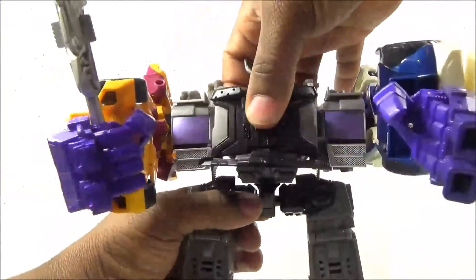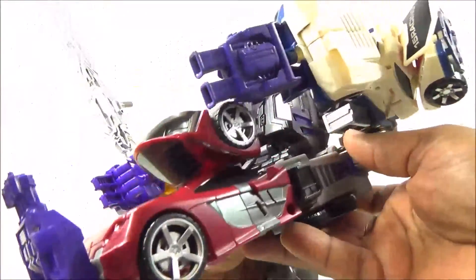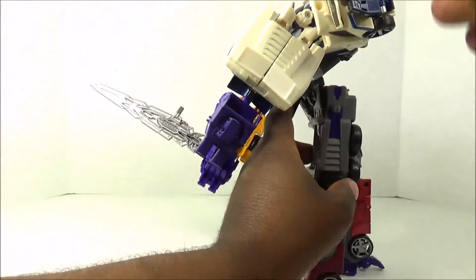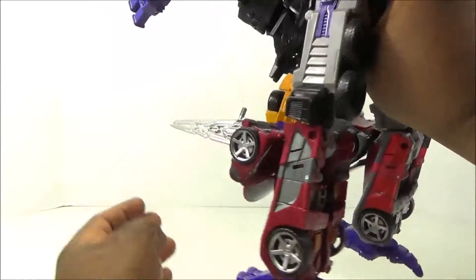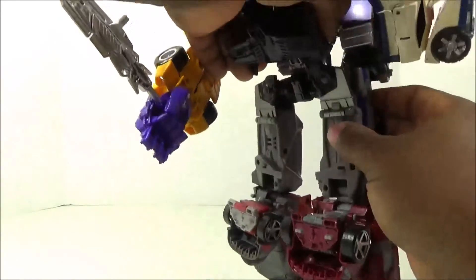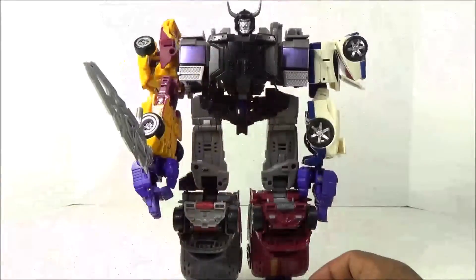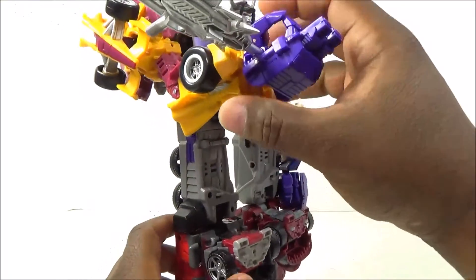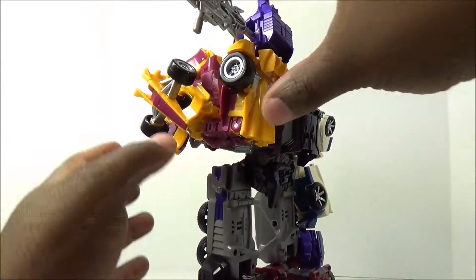Both arms rotate 360 degrees. He has a swivel at the waist - once you move the little waist flap up, it will rotate 360. You can move the leg up to a point, but it's a little too heavy to hold. It kind of falls back down - could have been a tighter ratchet there. He does have, for probably the first time ever in a combining Transformer, an elbow swivel and elbow bend.